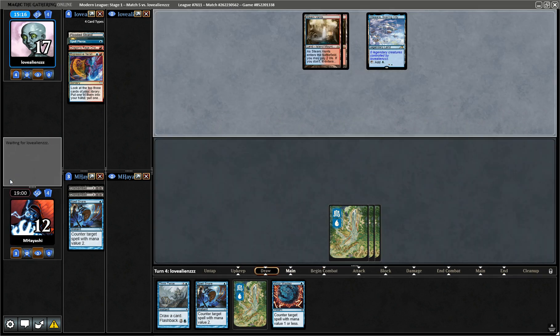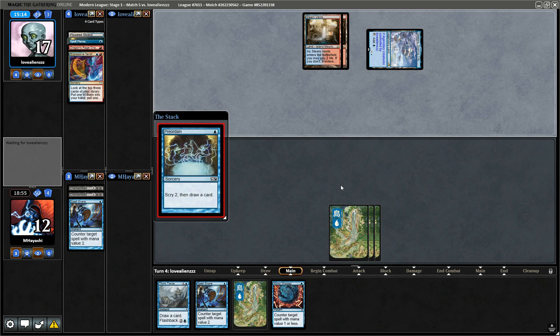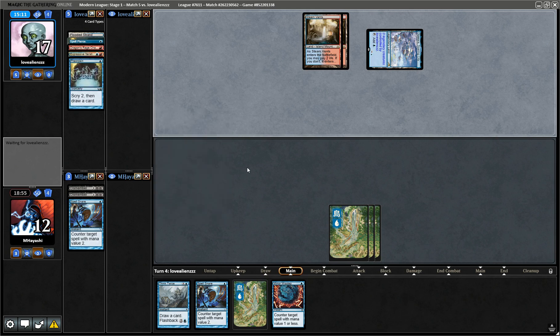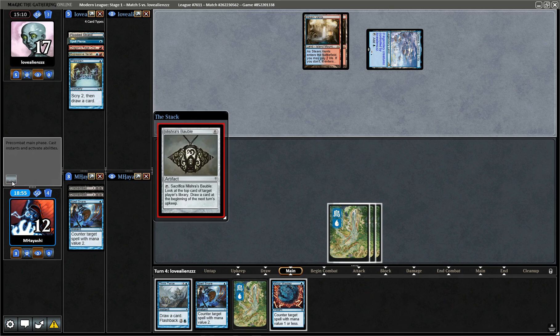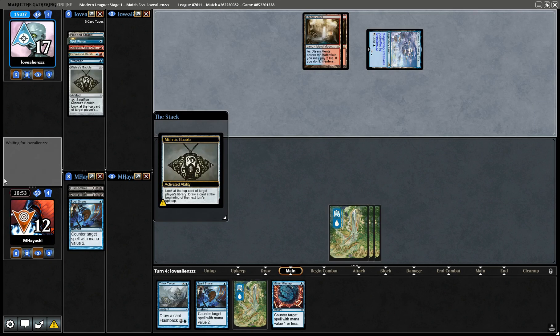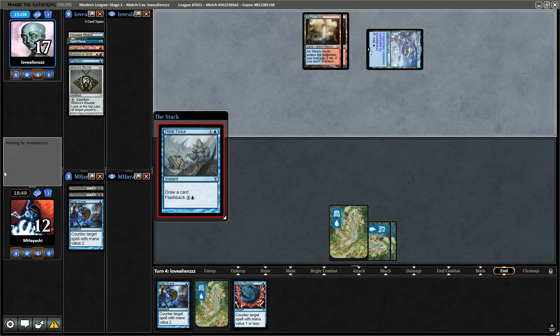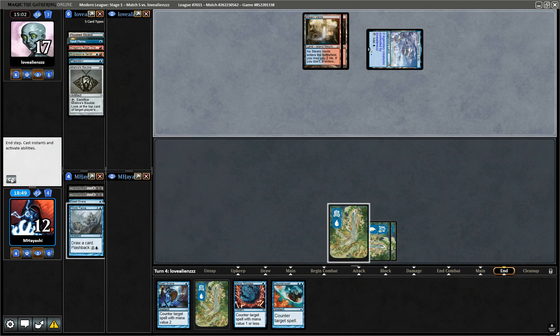One thing I like about Think Twice is even though it's more mana intensive than Expressive Iteration, they kind of can't counter it as effectively. Against all odds I'm going to let this go — the reason is if they drop Ragavan I'm kind of SOL. But at least Think Twice is a card they can't really stop — they can Spell Pierce it but I still get the value on the second go around.